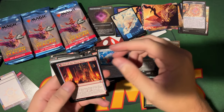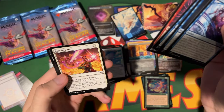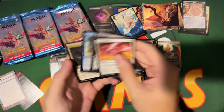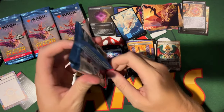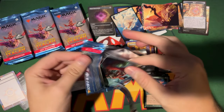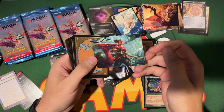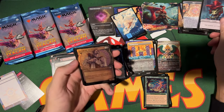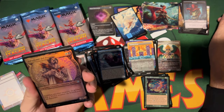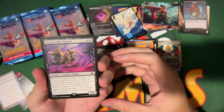A Captivating Cavern — not a Cavern of Souls, but okay. It makes sense they'd lean into the cave theme for Lost Caverns of Ixalan. Bartolome del Presidio — really cool art, and it's foil! The rare is Queen's Bay Paladin.